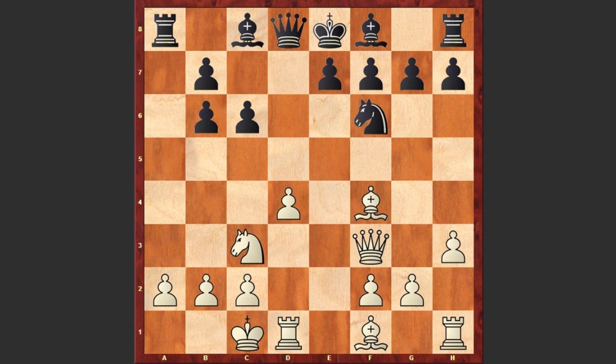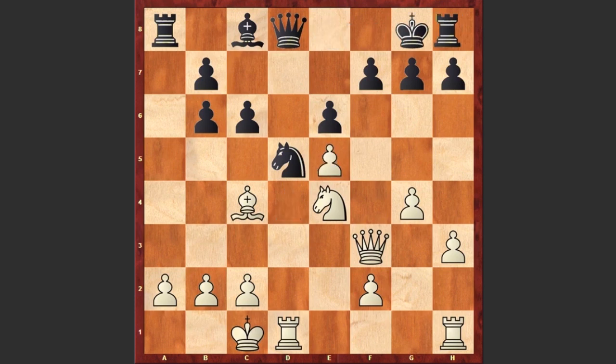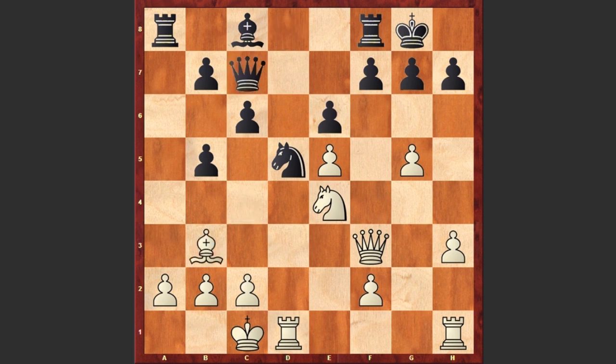h3, preventing any possible Bg4 move, e6, Bc4, Be7, g4, Nd5, Be5, Bf6, Ne4, Bxe5, dxe5, Black castles, g5, b5, Bb3, Qc7 — and now comes this beautiful Nf6 check.